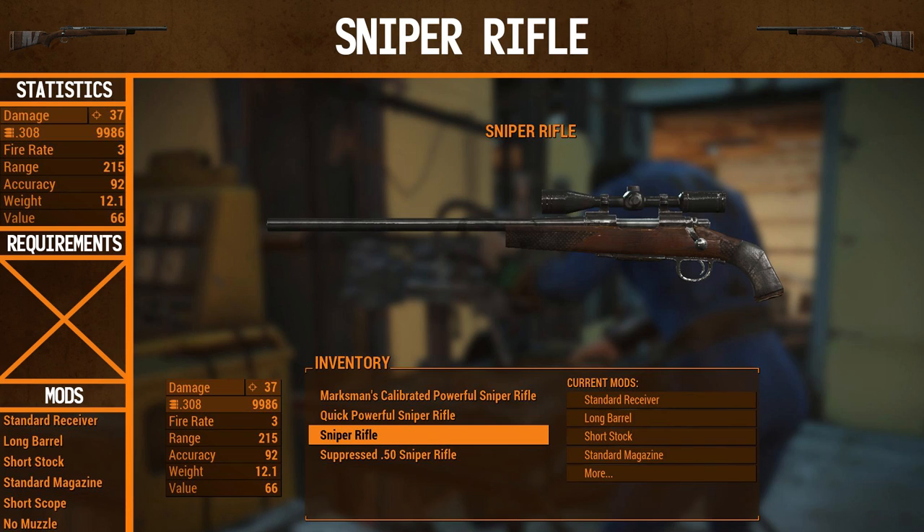Hello there, my name is Mr. Smart Donkey. Welcome to another episode of Weapons of the Wasteland. After doing the hunting rifle last time, it seems you guys really wanted to see the sniper rifle next, so let's see the differences.